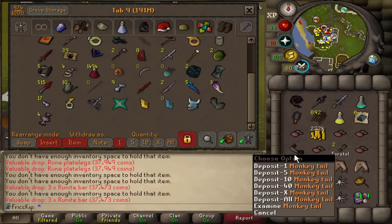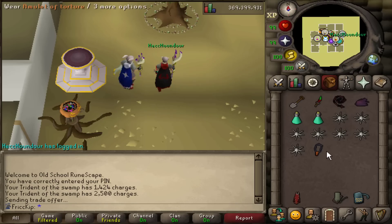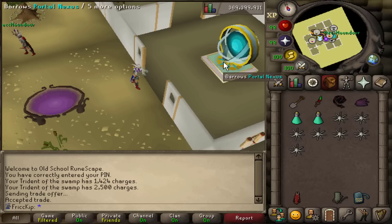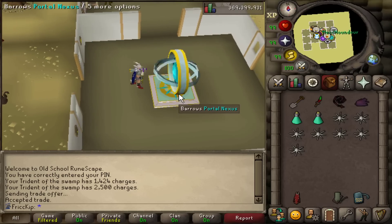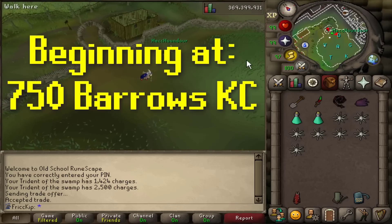I suppose we might someday want two of those frames if we want a completed light ballista and a completed heavy ballista. Anyway, I'm not bringing a necklace switch so SpookDog can use mine. I have the left-click on my Nexus set to Barrows — let's do it. Let's get the Guthan's Helm.